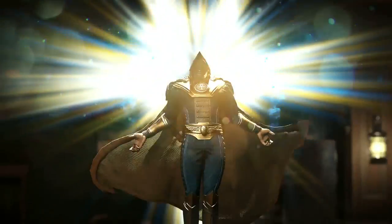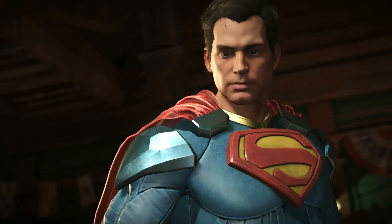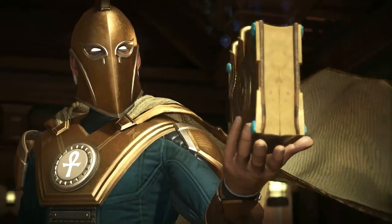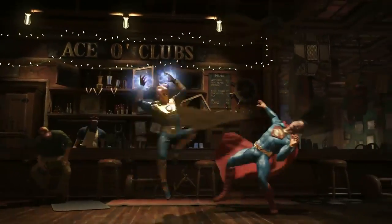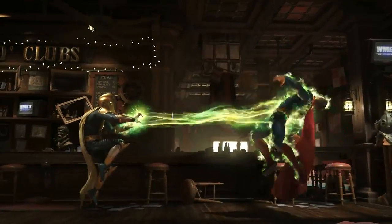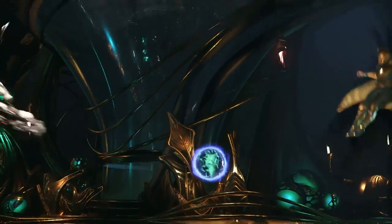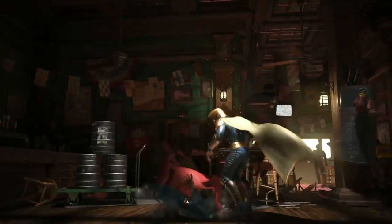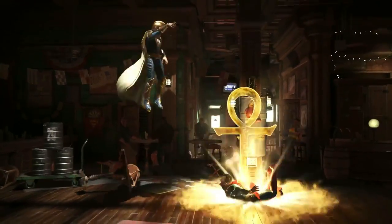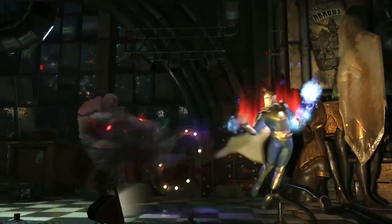Derek Kurtzik also confirmed there's going to be crossovers inside of the gear system. Don't be surprised if you see a certain costume or piece of a costume from an old comic book from the 60s or 70s, because they're gonna be using a lot of callbacks to the comic books. So if you see like a Batman Beyond logo for Batman, or the red sun logo on Superman's chest, those are themes within the gear. Not only will there hopefully be CW skins and movie skins, but inside the gear system there'll be a lot of classic attire pieces you can unlock and create a set from.